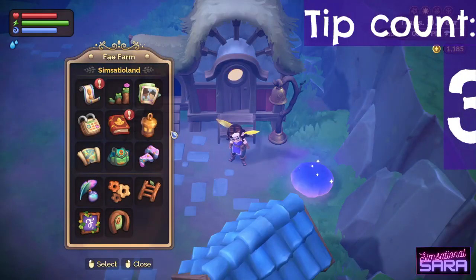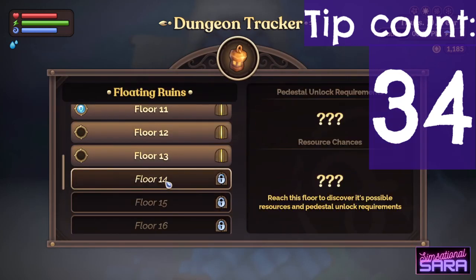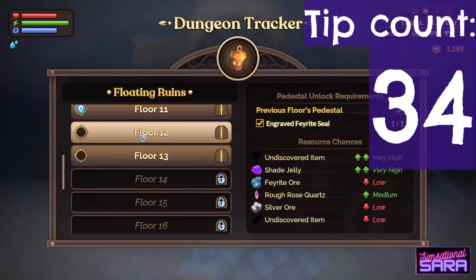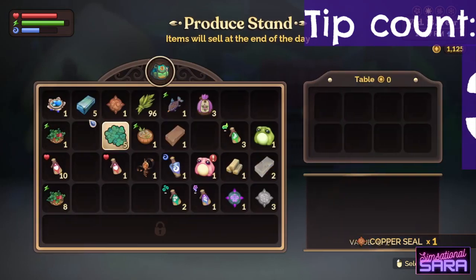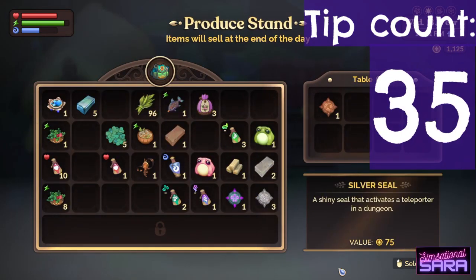In the escape menu you can find a dungeon tracker. Once you've visited a floor, the dungeon tracker will tell you which seal you need and what resources you can farm there. This will help you plan ahead before a visit to a dungeon. If you have any spare dungeon seals lying around, you can sell them for a bit of extra money.